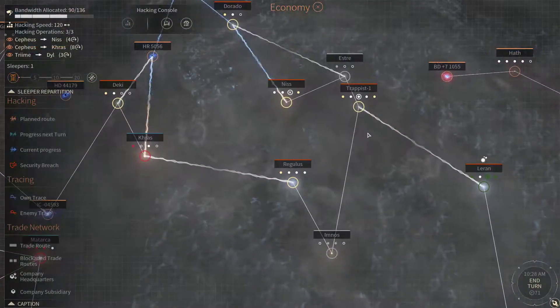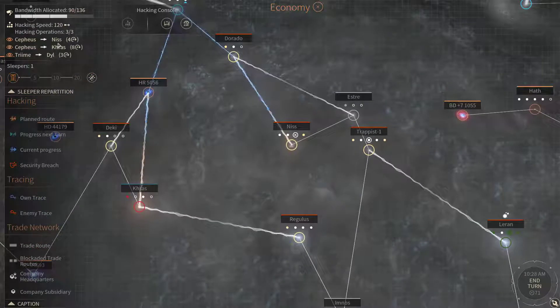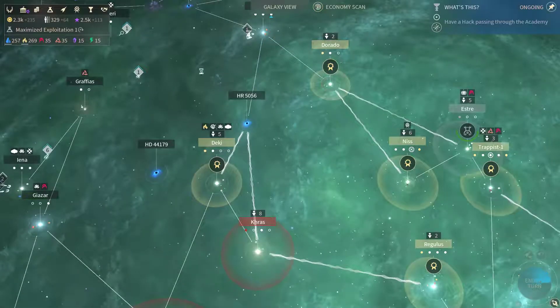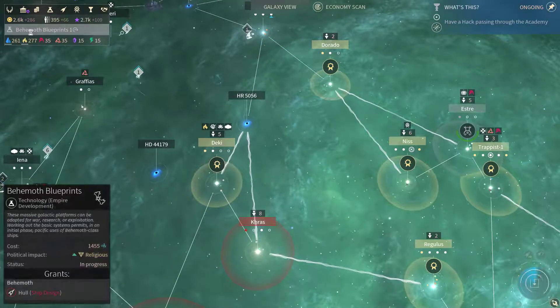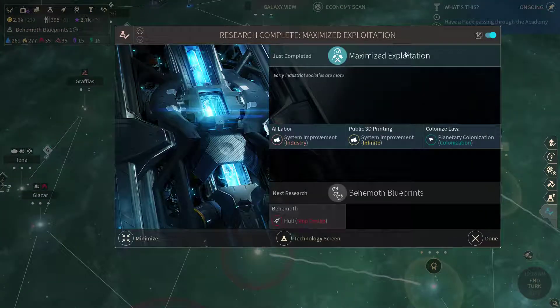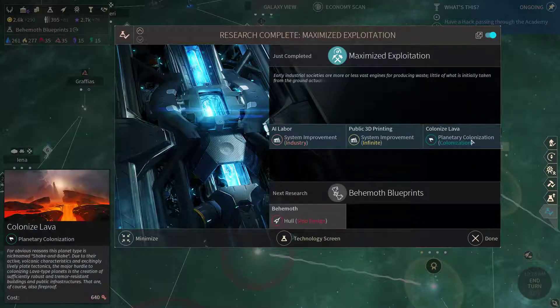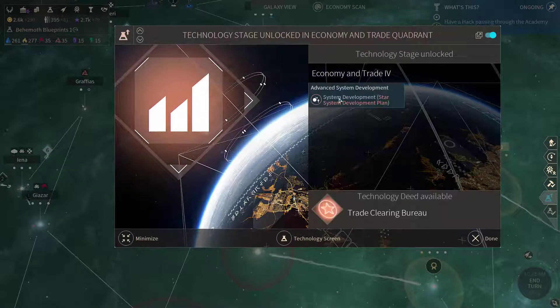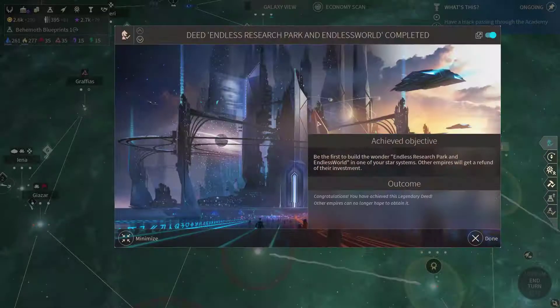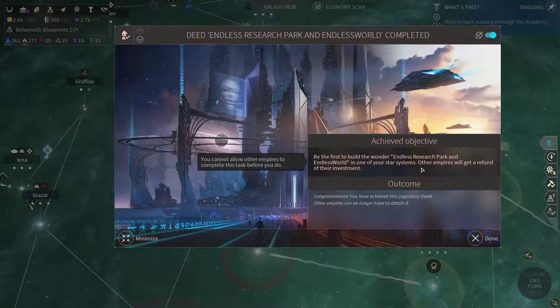Let's take a look at our hacks — this is gonna get hacked in four turns, Yell in three and Cross in eight. Maximize exploitation is done. Now we have the advanced system development available as well as the trade clearing bureau. And we've built the Endless Research Park in Endless World.